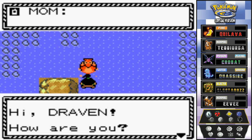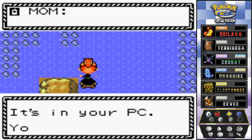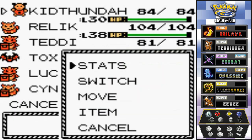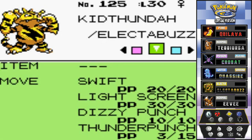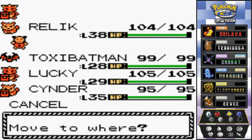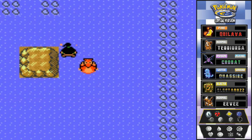We got ourselves an Electabuzz! Some of these baby Pokémon like Smoochum, Magby, and Elekid — yes, they evolve at level 30. Mom is calling saying she found a useful item and bought it with our money — it's in the PC, probably a repel or something. Let's check out our newest Pokémon, Kid Thunder — not so 'Kid' anymore. Electabuzz is very fast, as you can see — its weak point is its physical defense, so be aware of that.